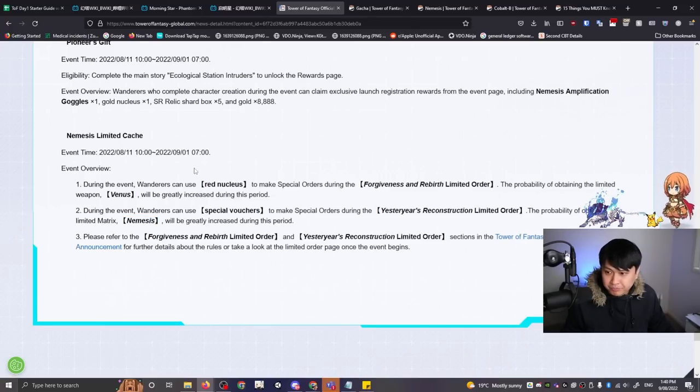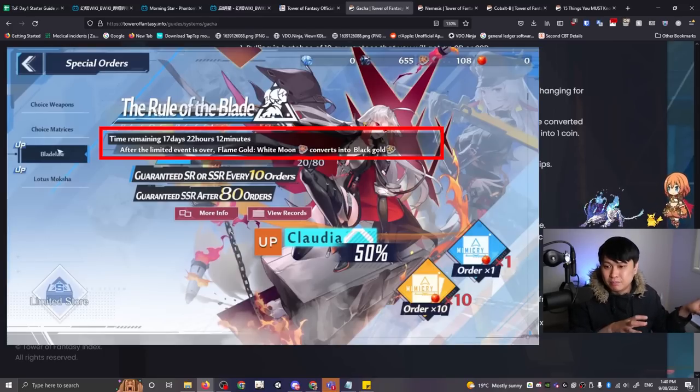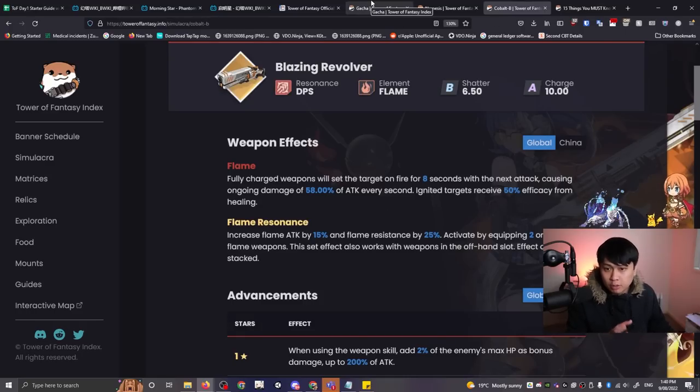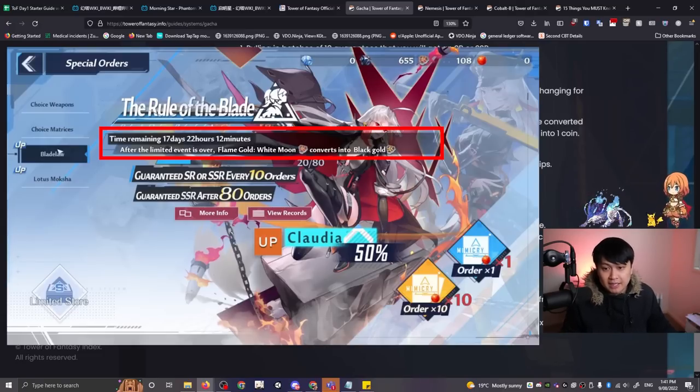This banner is going to be running for three weeks. After those three weeks, your coins will get converted into the standard pool. The 120 coins do not carry over. The regular pity does not reset between banners — so if you stopped at 79 on this banner and go onto the next banner like Cobalt B, you'll have 79 pity carry over. However, you're going to lose those coins, so they will not count towards Cobalt B.